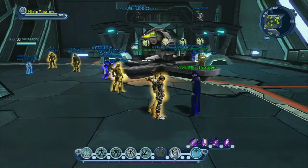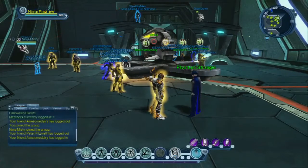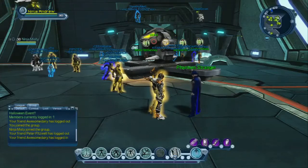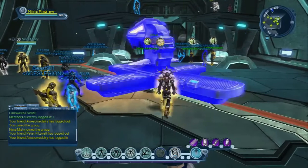Essentially you want to go and talk to that person, accept everything into your inventory by completing the mission, and then go into your inventory and accept each individual item so that you can then use them at the table. So I'm going to go ahead and access the table.